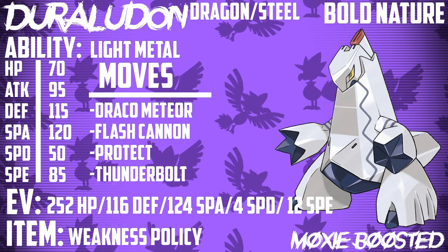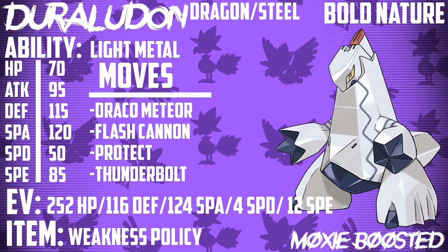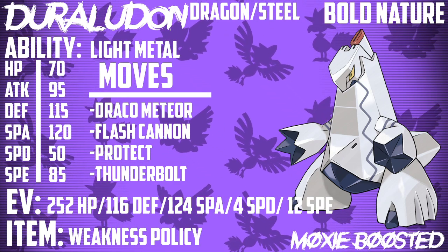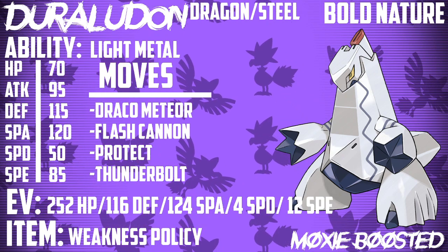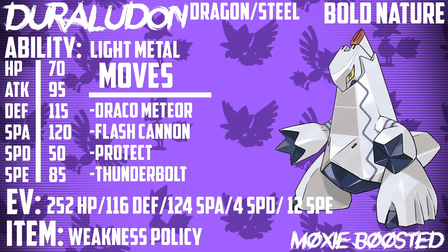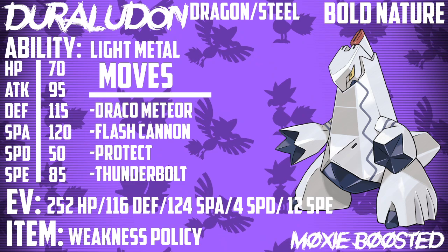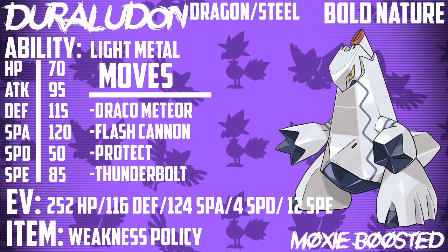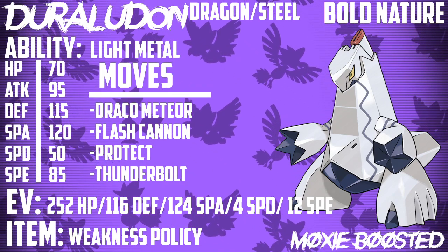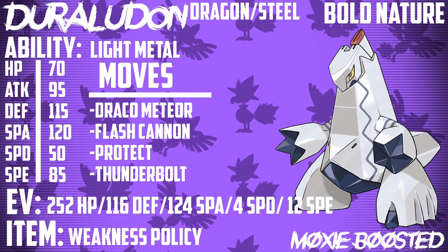With 70 HP, 115 Defense, and 50 Special Defense, we need to survive some hits on the special side, but with 70 HP and 50 SpDef, an Earth Power without a Shuca Berry or Assault Vest is going to deal a lot of damage anyway. So I decided to make an offensive Weakness Policy set leaning more towards the Physical Defense side, because one of the most popular Pokemon right now is Excadrill. Excadrill usually runs Life Orb or Focus Sash, so with 252 HP and 116 Defense, you're guaranteed to live a Life Orb Earthquake and even a Life Orb Drill Run. Most of the time — nine times out of ten — you'll live Ground-type moves from Excadrill.